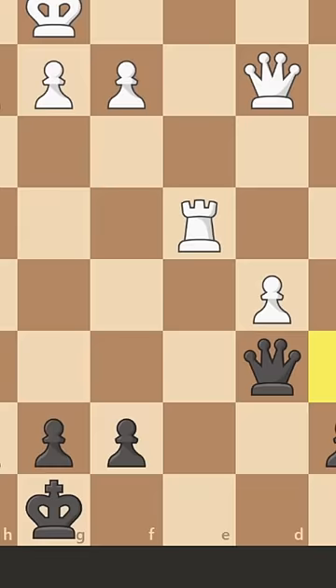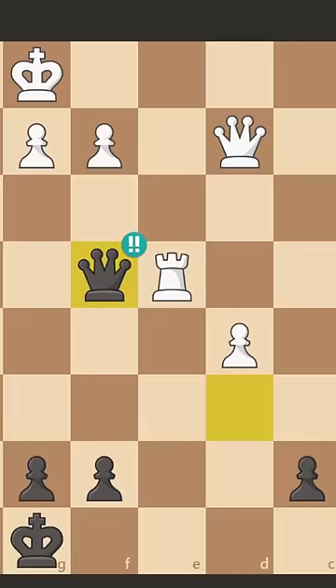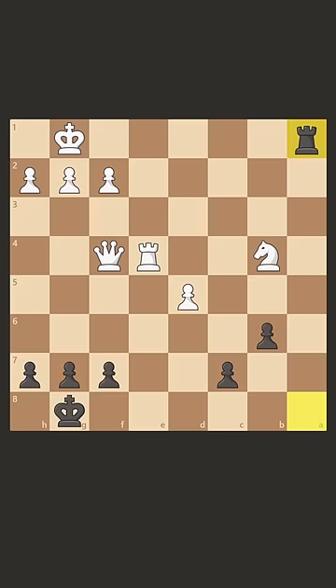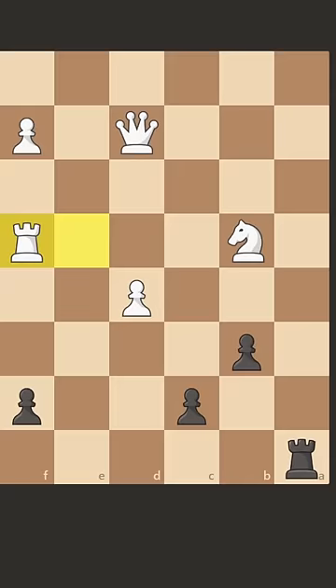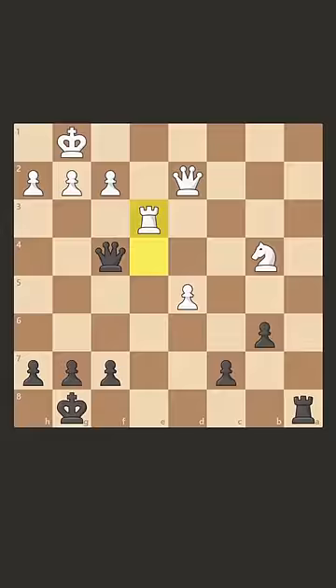The move is queen to f4, and both the rook and queen can take. But why is it different from taking the knight? You see, if queen takes, then they no longer guard this square, and our rook can once again slam into this king and deliver checkmate. And if the rook takes us, then once again it's a back rank problem, because the rook leaves the defense of this square. Now if white tries to hold on, then we can win the queen, and then win the game.